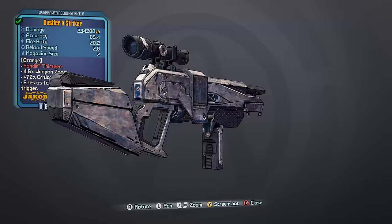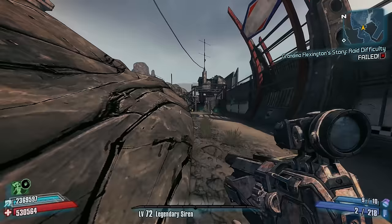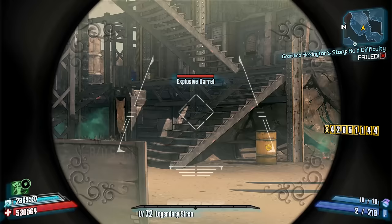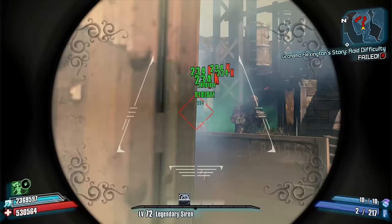Number 5: The Jacobs Striker Shotgun. Jacobs shotguns are typically known for their raw power, good accuracy, and high critical hit damage bonus. Much like the Jacobs Quad, Bushwhack, or Coachgun, you might think that the Striker would basically be an enhanced version of these weapons with similar or slightly greater damage, with lower ammo consumption or an increased magazine size. However, what we ultimately got was something far different and arguably far worse.